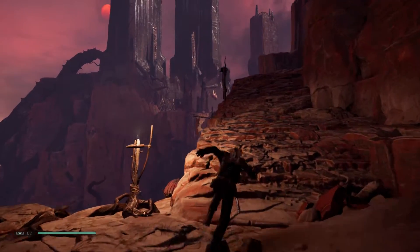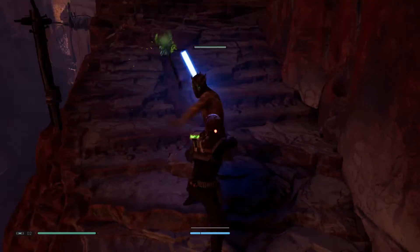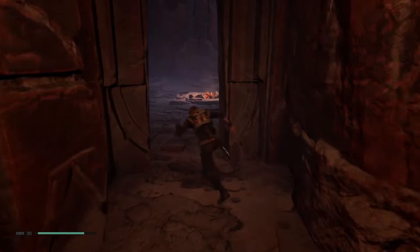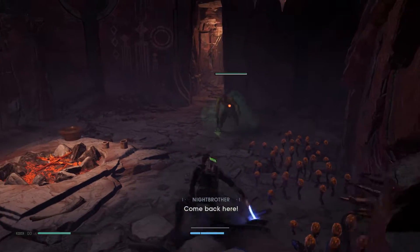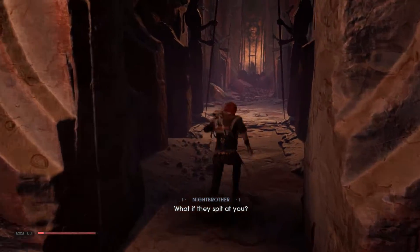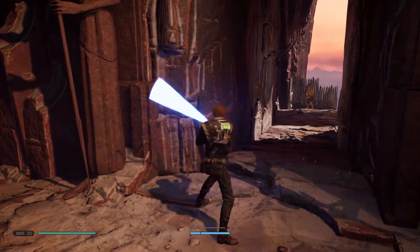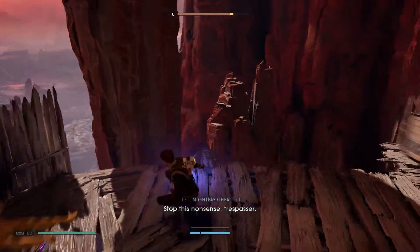Continue forward and head up these stairs. There are more Nightbrothers to fight here — one melee unit and a couple of ranged units. When you get to the top of the stairs, you'll do a U-turn. Head along this ledge and further into the ruins. There's a Nightbrother waiting around this corner — try to avoid getting hit by him. Head up the stairs to get out of this room. Another Nightbrother will jump you in here. Around the next corner is a ranged unit that will shoot at you, and another melee Nightbrother hiding around the following corner.